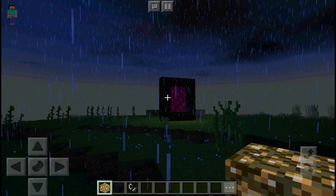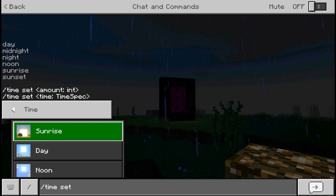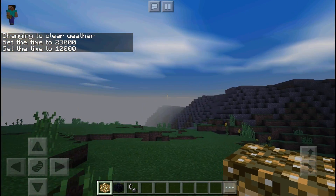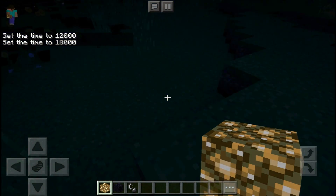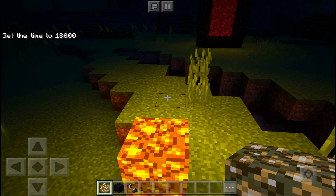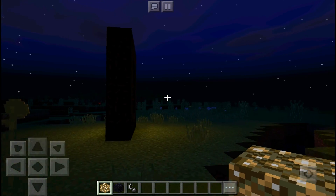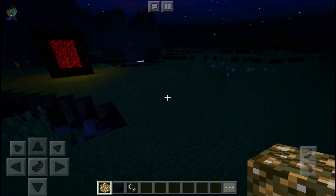We're gonna clear the weather and set the time to sunset. You guys can see that's how it looks when it's sun setting. Now we're gonna set the time to night. We have really nice lighting - I do like the lighting. This is how it looks at nighttime - it also looks pretty nice. It is a bit dark but still looks really really nice.